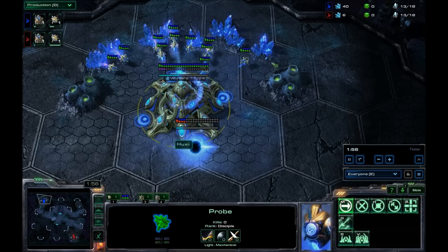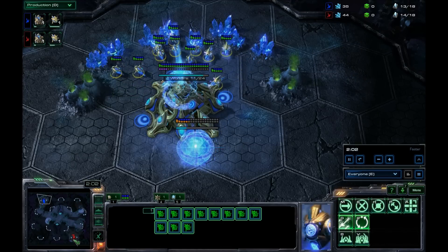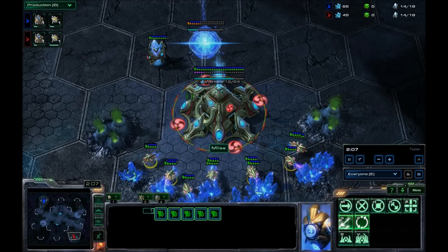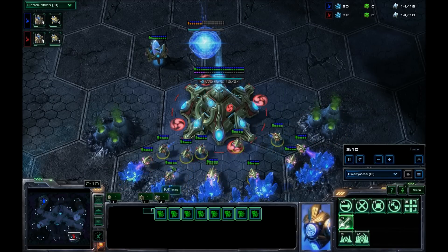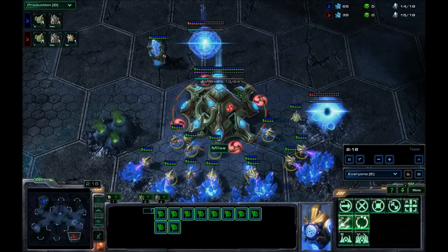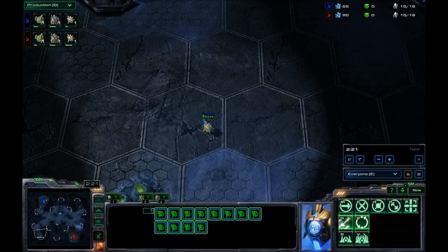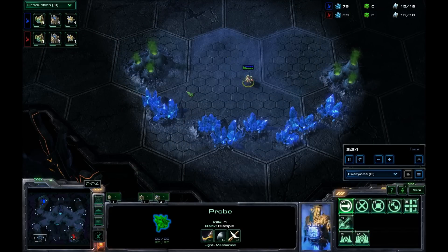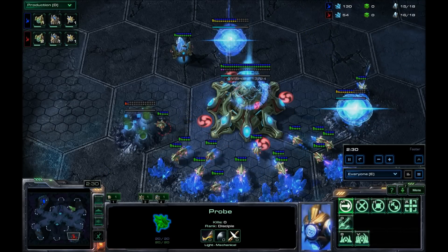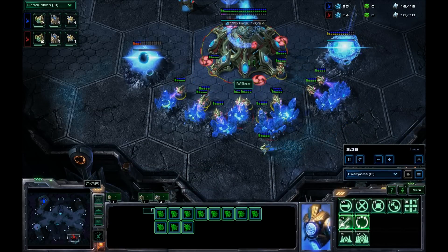Un petit peu moins pour Zerg. Pourquoi ? La B2 est très safe, très facilement prenable. La B3 par contre, vous êtes directement vu par la Xelnaga — deux Xelnagas en plein milieu de la map, donc ça aide vraiment à voir ce qu'il se passe. La B2 safe, la B3 compliquée, donc une B3 directement à l'opposé.